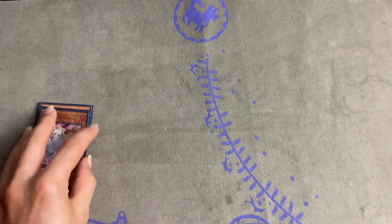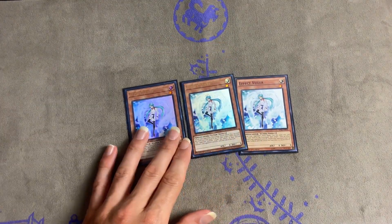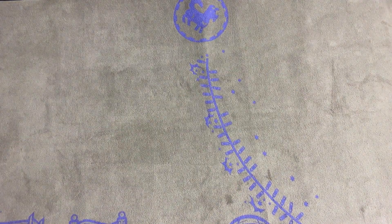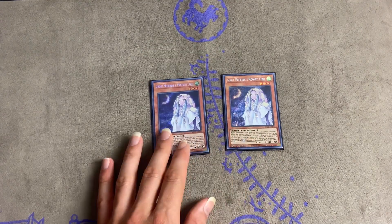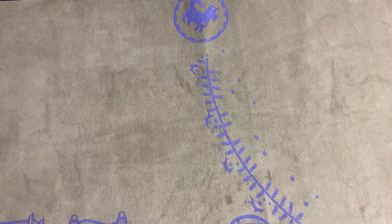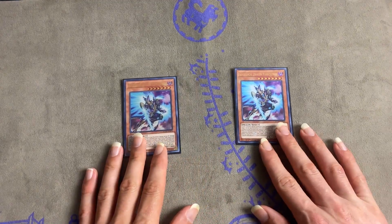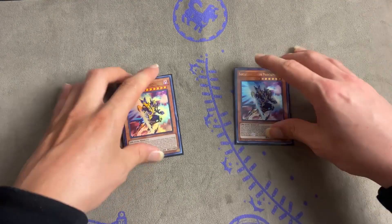Next we have three Effect Veiler. I really like Veiler this format — it just counters so many different decks right now. Next we have two Moonlit Chill. She is such a good card, easily my new favorite hand trap — mainly because of the artwork, she's so good and playable. Next we have Phantasmay. I choose to run it in this deck because it's a Holly Fiber Axe format — most decks are running Holly Fiber Axe, they're going to link summon at least one time, and Phantasmay is so good and helps you get an out.